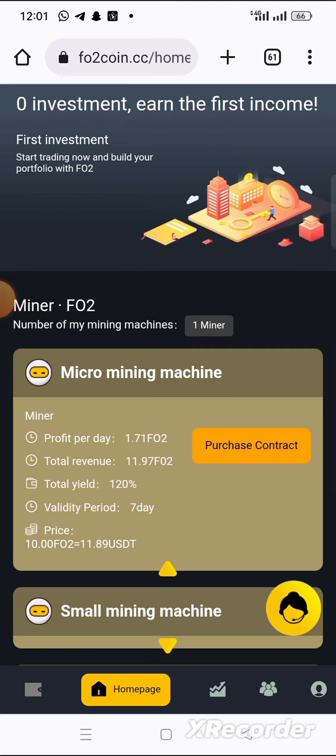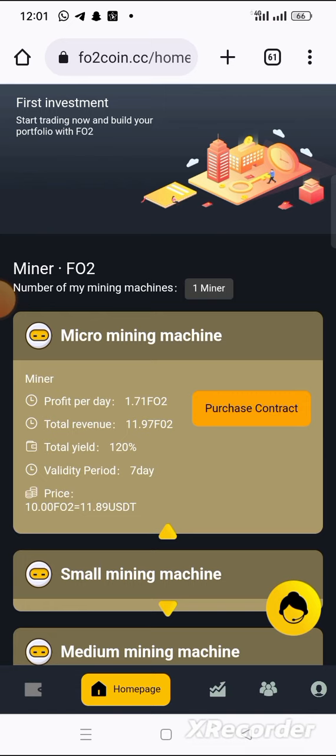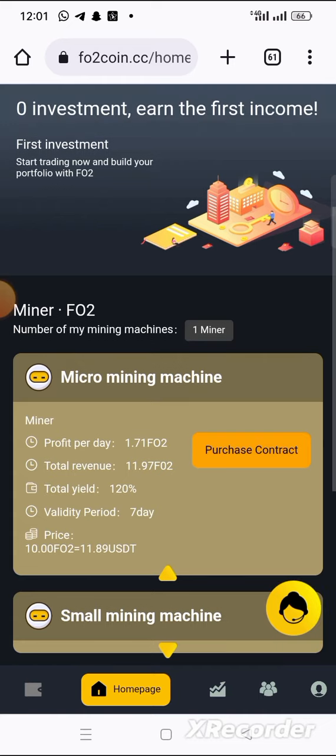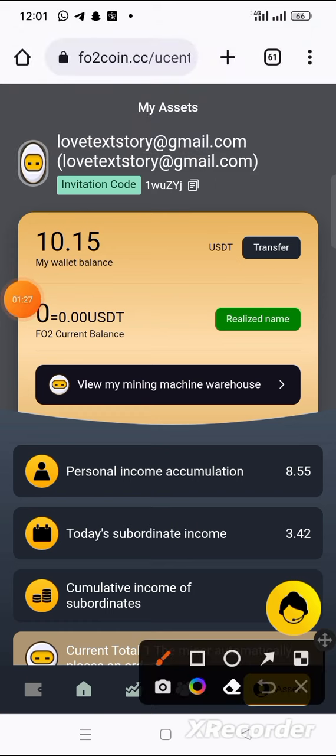All you need to do is to activate the free miner. You can join my WhatsApp group if you don't know how to activate it and I will give you the steps there. After you activate the free miner, it will work for you for about four to seven days and it will earn you about 8-point-something fo2 coin.